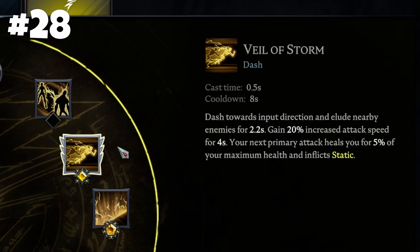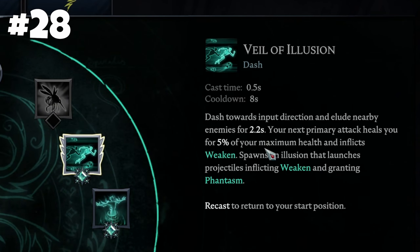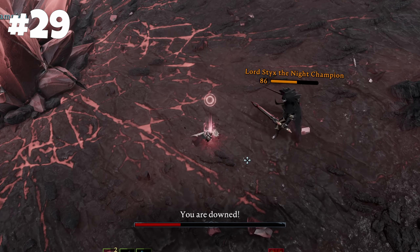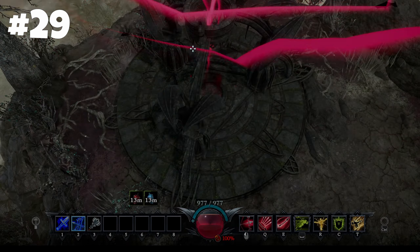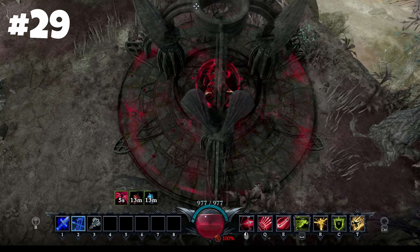All Veils now have a lich effect to balance them out. The difference will be in additional effects and jewel features. Dying now reduces your blood pool by 10% instead of losing your precious blood completely — a huge change and a must for Brutal mode, where you will die a lot.